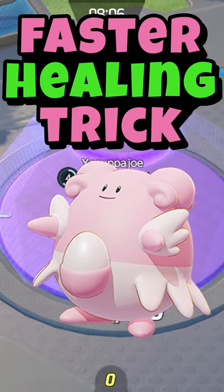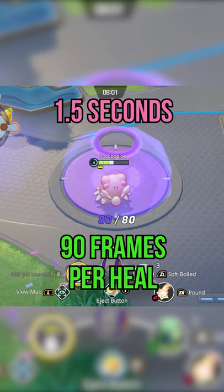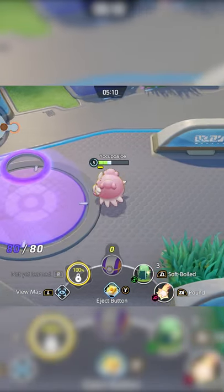Use this trick to heal up faster in Pokémon Unite. Standing on your goal zone will heal you every one and a half seconds, or every 90 frames. You can speed up the frequency of heals by stepping off and onto your goal zone repeatedly.